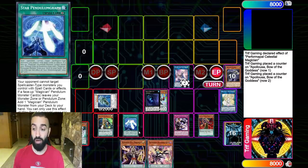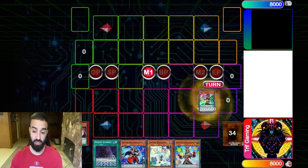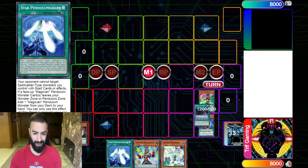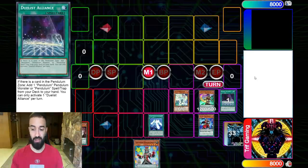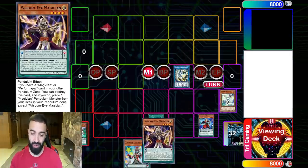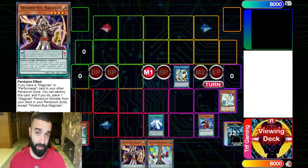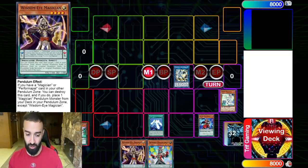Now I'm going to show you guys another combo where you don't banish your Artifact Scythe and actually get to pull off your full combo. This one we don't end up banishing our Scythe or our Tuning Magicians. The hand isn't that insane — that's why I want to show you that you don't need the most insane hands ever. Any hand does it. I go into Needle Fiber, Star Pendulumgraph triggers, I'm adding Wisdom-Eye Magician. I could scale the Sorcerer, but having Wisdom-Eye and Double Iris in your hand is very important to set up your scales every turn.